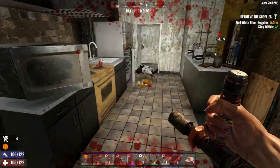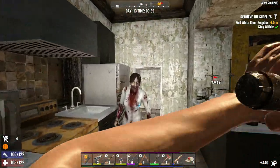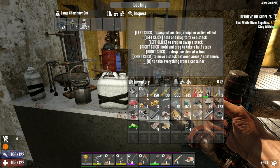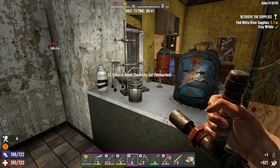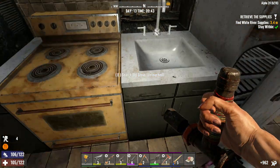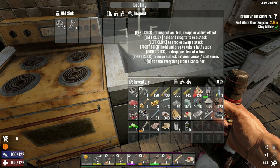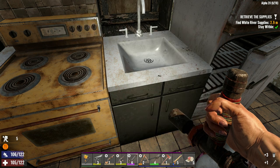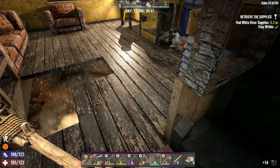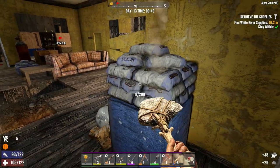Whoa, almost fell into the basement! Hazmat zombie behind me, and a stumbling lab nurse over here. I wonder what was in this house before the apocalypse. Oh, I found it guys — level two wrench! We've done it, we've done it, we've done it! This is sick! Oh my god, I was going to be like — is this episode just gonna be an episode of me wandering around trying to find the wrench? Nope, we finally found a wrench!